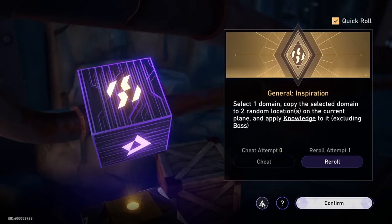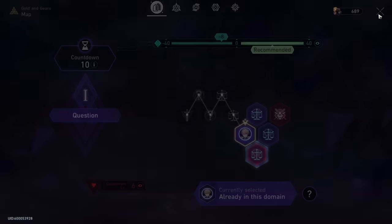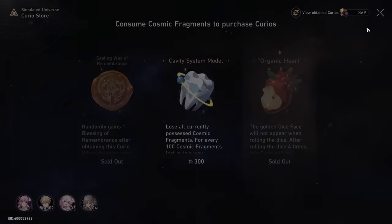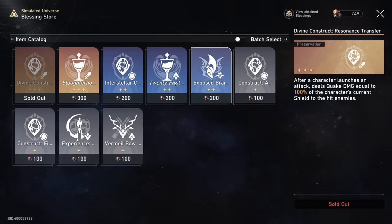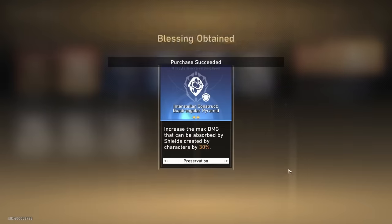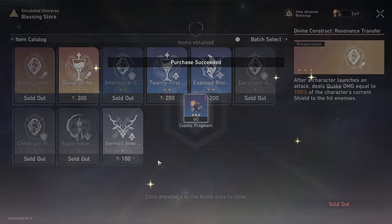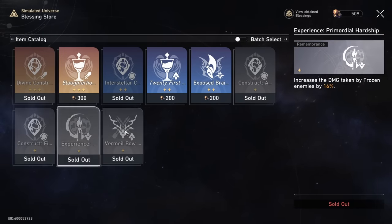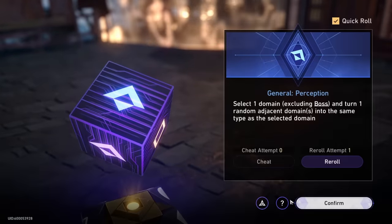Once we start getting the one that reduces the price of transaction domains — I believe it's called something Satellite — we should then be able to buy a lot more blessings and not just the ones we're prioritizing. We got an extra 300, so we're at 900. I'll buy the remembrance blessing. We started at 900, now at 869. Buying preservation blessings gives us blessings back — look at that, we're technically losing barely anything. We have 500 so we're down 100 total, but we got literally six blessings and curios for 100 fragments — that is insane.